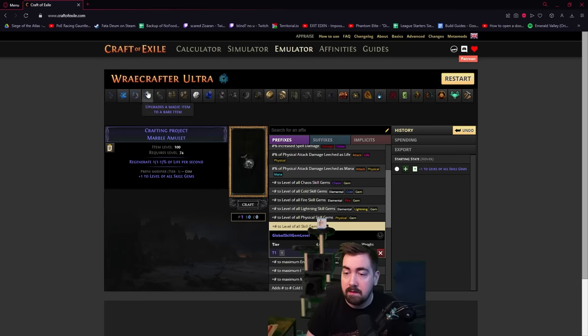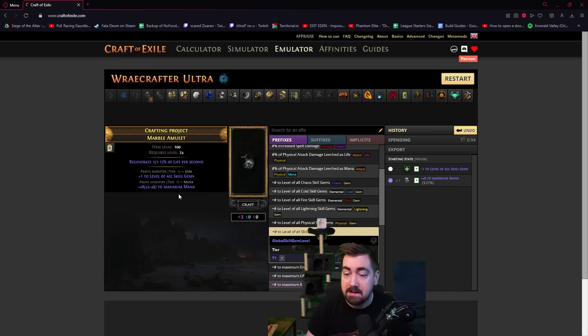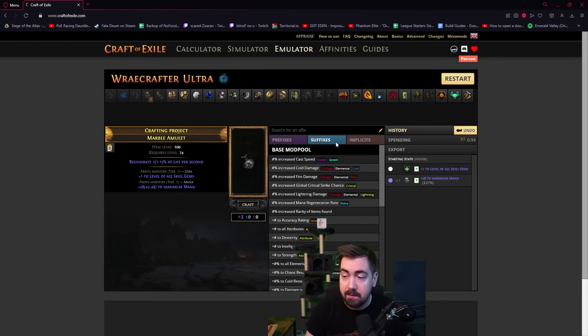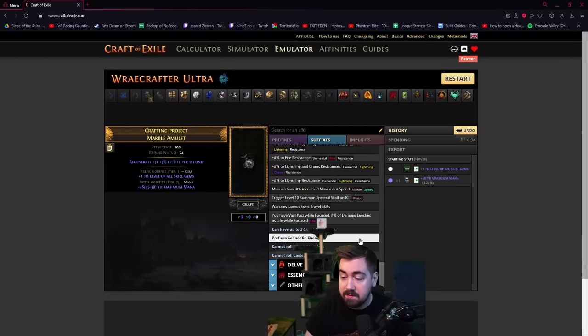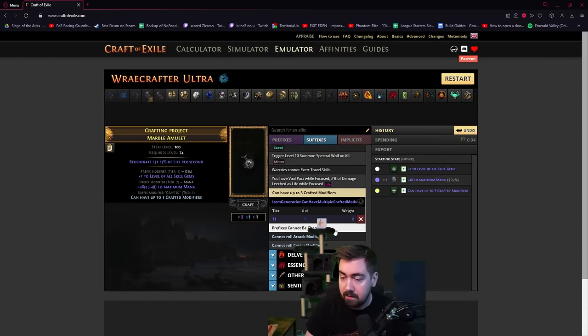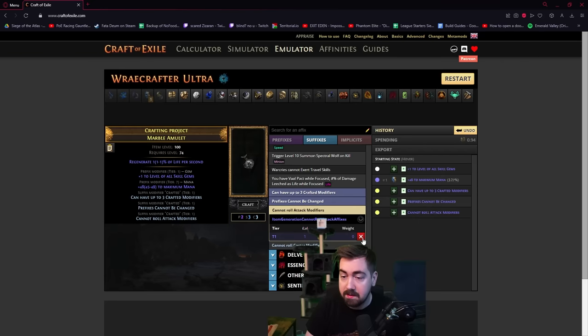Now you want to regal, and the outcome isn't super important. This is a big chance of breaking the prefixes. But this is an okay outcome — so I'll show you what happens on each outcome. Here we have plus one skill gems and maximum mana.